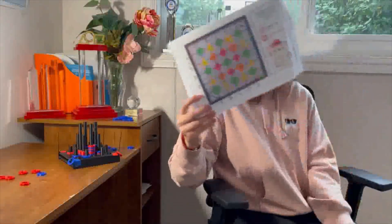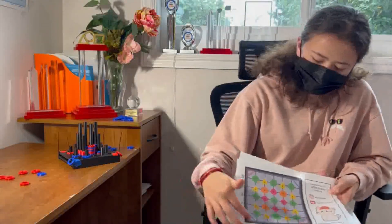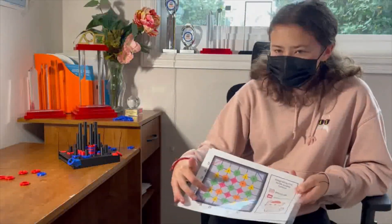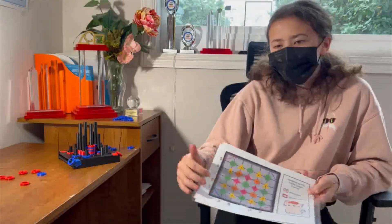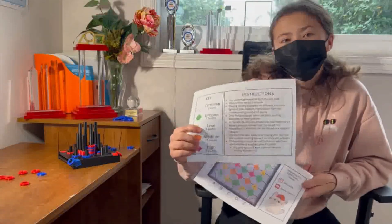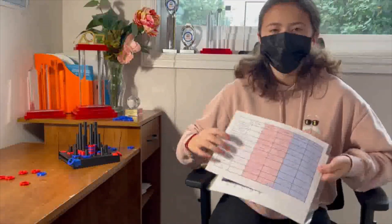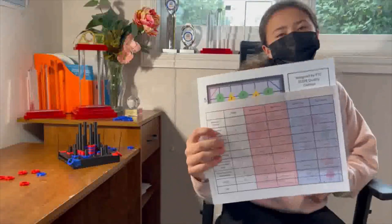And we have a paper mini model. Each of these colors and shapes reflect different junctions. All the instructions are on a separate page and come with it. We also have a scoring guide to help you determine who won. Good luck.